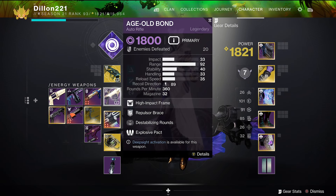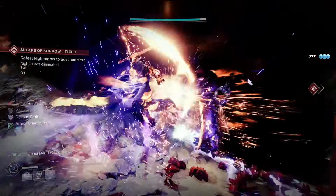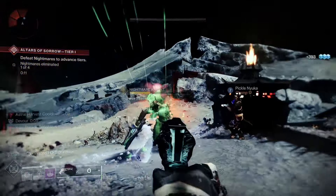How this works is: if you notice there's an enemy that's weakened, you can use a finisher and that sends a burst out that makes everything volatile, which helps with add clear. The way you want to enter a fight is throw your scatter grenades at an enemy to weaken it, then follow up with your wave frame or whatever weapon has Destabilizing Rounds. You can see I'm just creating tons of void breaches — scatter grenades help with weakening bosses and volatile targets help with add clear.